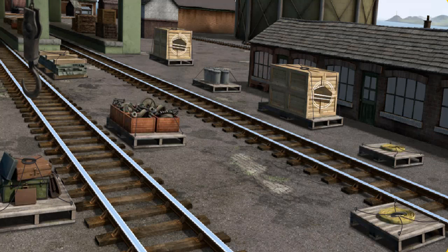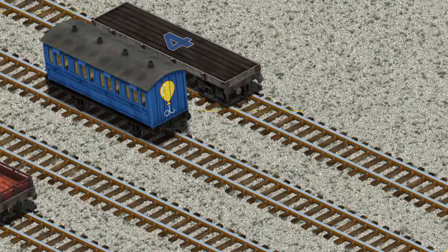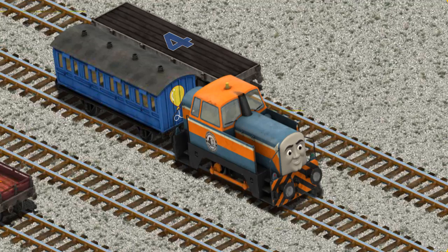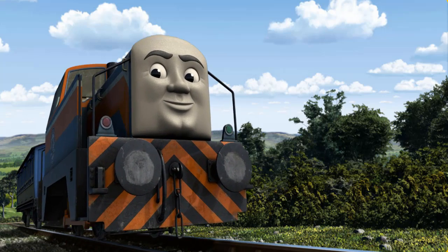There you go. Let's lift and load. Now the cargo must be loaded. Show Cranky where the blue coach with the picture of a yellow balloon is. Den set out for Knappford Station.